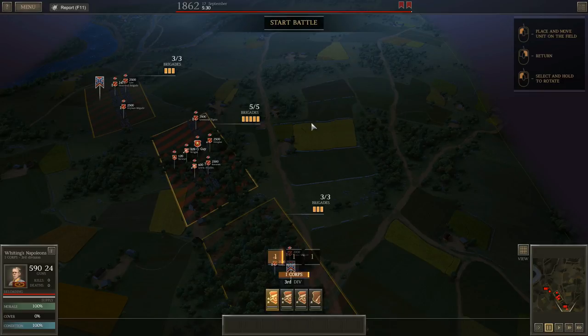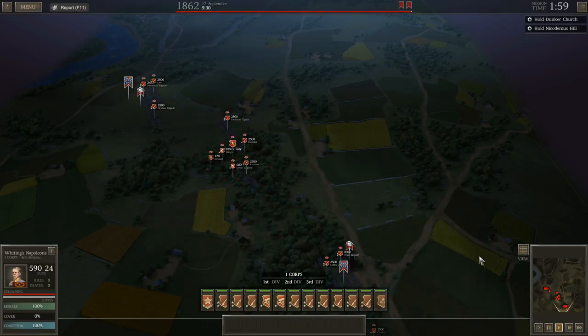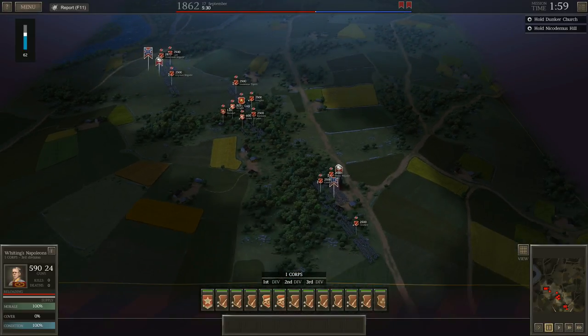Typically the gut reaction is to fill in the fortifications as instructed. Last time I fought this battle I built a line right along these woods across the fortifications. I'm going to try something much different — my goal is to build basically a reverse fish hook down in these woods right here.